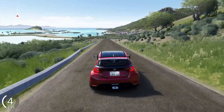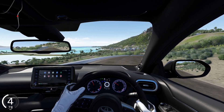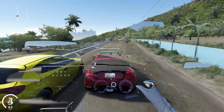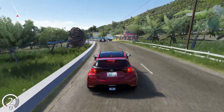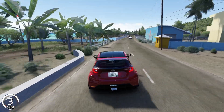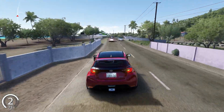Union Island is renowned for its breathtaking scenery. You'll find yourself driving through diverse landscapes, from stunning coastal roads with ocean views to lush forests and quaint villages. The attention to detail is incredible, with realistic terrain, beautifully crafted road textures, and a variety of environmental elements that make the island feel alive.